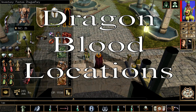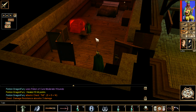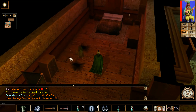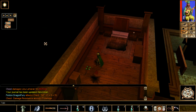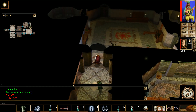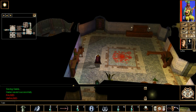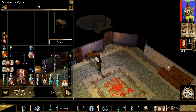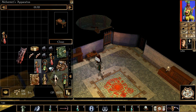Dragon blood locations — there are exactly two in this chapter and they're easy to get. The first dragon blood is in the Silver Sails' attic in a trap chest, so send someone over to open it up, disarm it, and safely get the dragon blood. In Black Lake District, Imelidan Sanctum, you can loot this before talking to the Dryads, right there in this apparatus. Really easy to get.